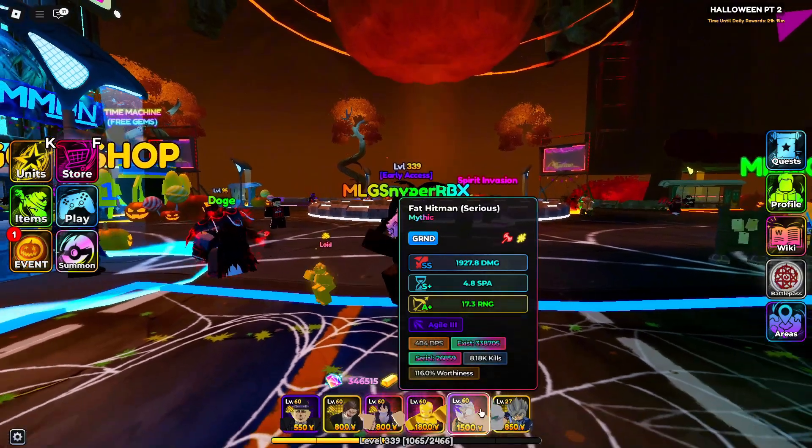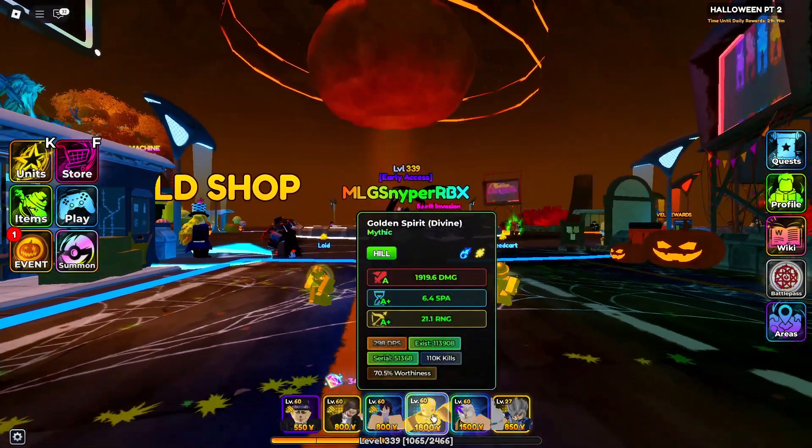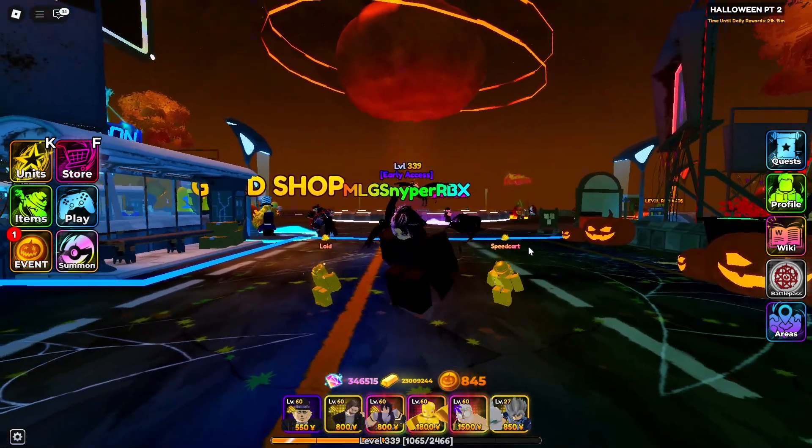Your main carry is going to be Golden Spirit — he's extra DPS so you can clear faster, but you can swap in any other unit. I did put a relic on him, and if you do the same it'll make it way quicker and way easier.